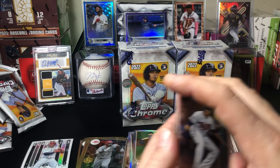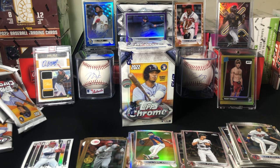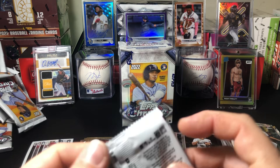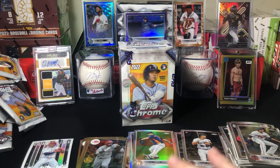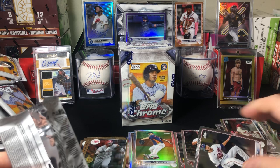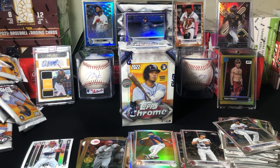Second blaster down, third one to go - not looking good. Maybe should have just got a hobby box or stuck with the jumbos - those are five autos per box. Gotta love Topps Chrome though. Let's see if we can get some sort of good rookie at least. This is getting bad halfway through the blasters. Gotta get another numbered card too - that was nice. Gotta love the colors on chrome, they look really nice. The pinks are even really nice looking, although not numbered.